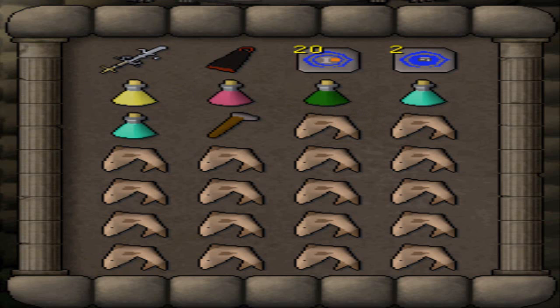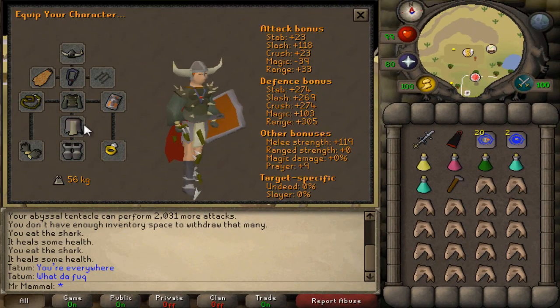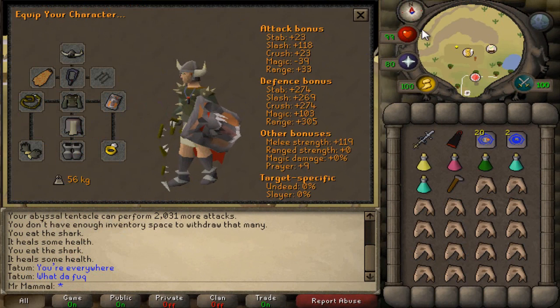That is pretty much the gear setup you're going to want to be using for solo Bandos. Use the best things that you can. Some good alternatives: a Verac's Skirt works great, a Crystal Shield would also work — just make the substitutions where you need to.